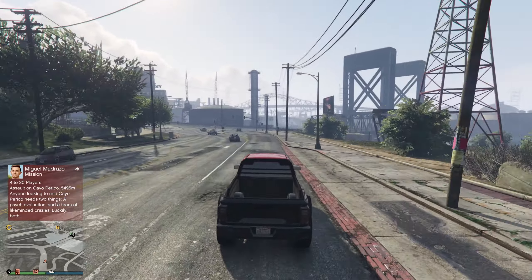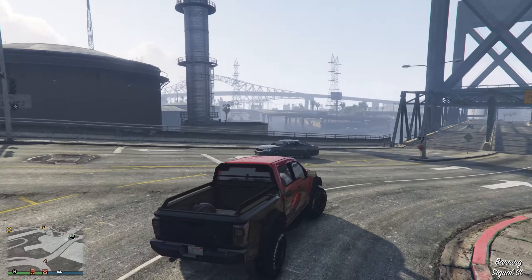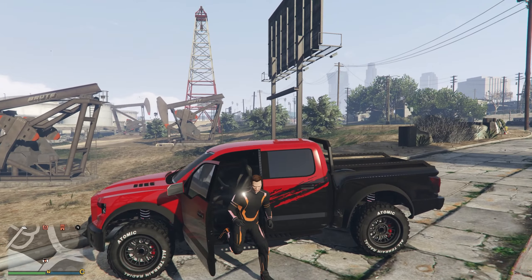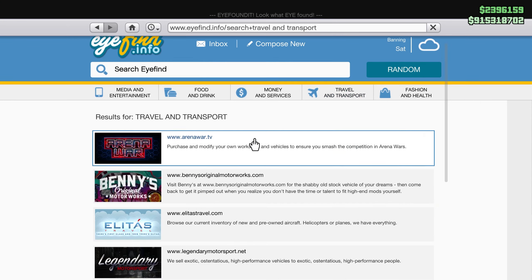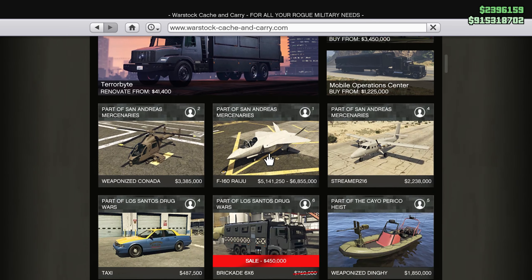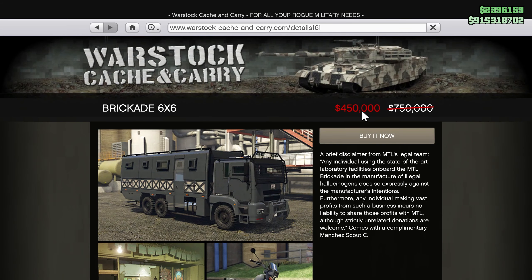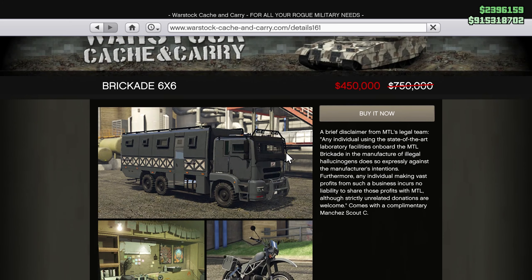In order to get started you will need to purchase the BrickAid 6x6. You can do that by first making your way into any GTA online session. After that go over to your phone, go to internet, then travel and transport. From here go to Warstock Cash and Carry and scroll down until you find the BrickAid 6x6. It is currently $450,000 if purchased this week — the original price was $750,000. Once you have it purchased you are ready to go.